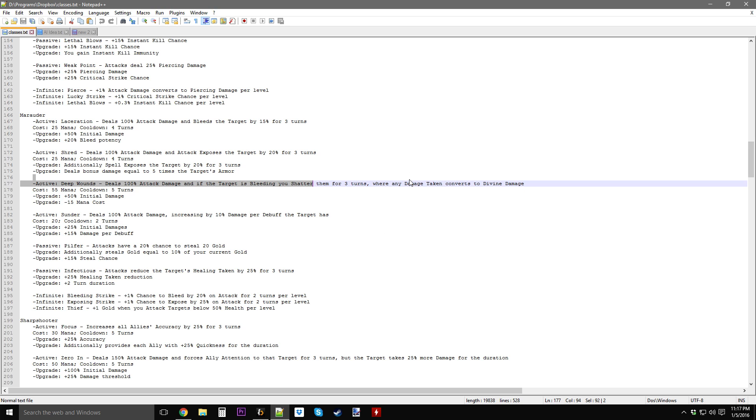In the Shatter status effect, it had to do two things. One: convert damage to divine damage — basically, when you deal attack damage, you want to convert it to divine damage, so you have to deal divine damage equal to what the attack damage would have dealt. And two: reduce that attack damage to zero so that you only deal divine damage. That's what I had to do with the Shatter status effect.